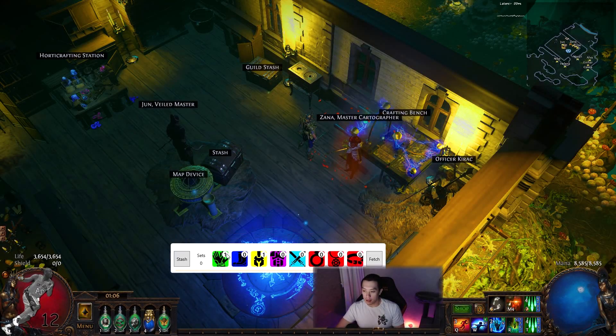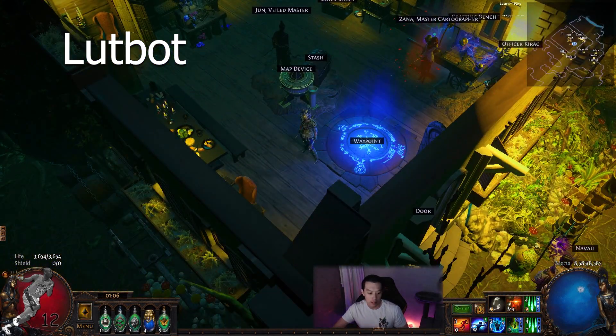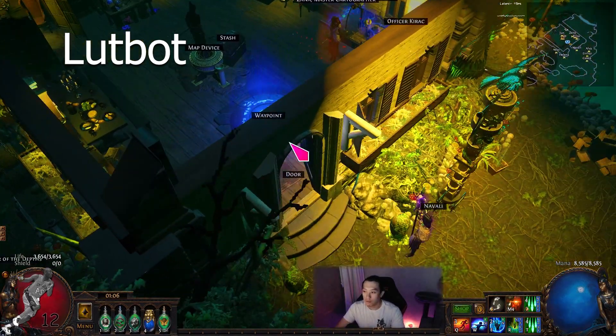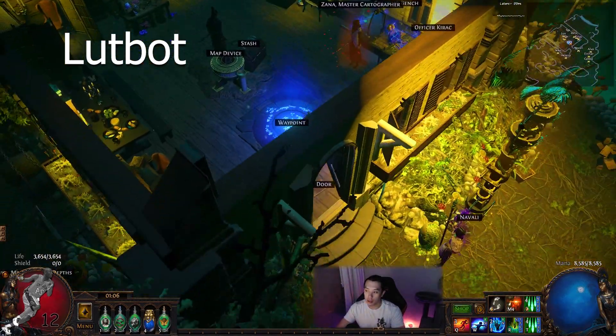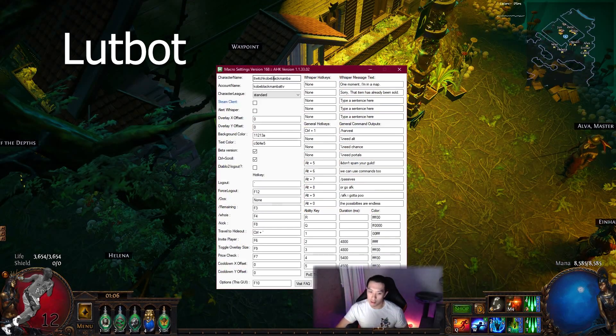The next tool is called Luck Bot. I personally like it because it has a very fast logout. Even in softcore you don't want to be dying all the time — it's really annoying to lose XP. Sometimes when you know you're going to die you can just log out and save yourself like 20 minutes of XP. You can choose a logout method — this uses a TCP logout, which is probably one of the faster logouts I've experienced.